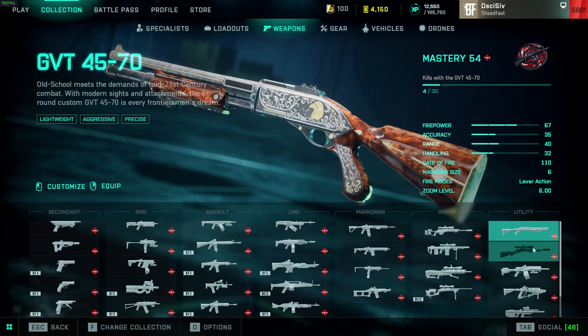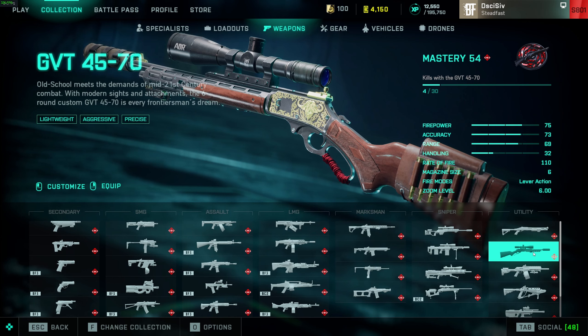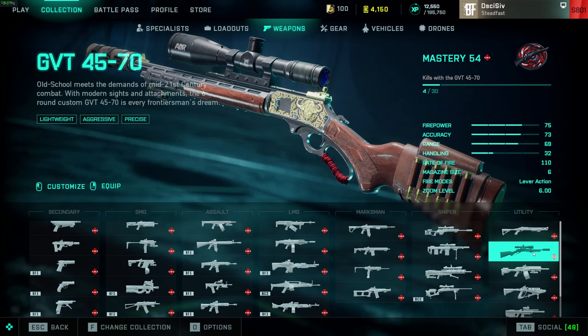GVT — B tier just because of the skill gap. It has good damage, good bullet velocity, and you run the high-power rounds you can one-shot people at any range you'd typically snipe at. It's fast — reminds me of the CAR from CoD for rate of fire. But slow reload, only six rounds before you lever it up. They did at one point have this do the one-shot mechanic out to 20 meters, dropped it to 5, and now it's gone. At this point it's kind of a fun meme weapon — I've pretty much vaulted it.